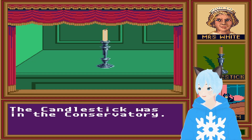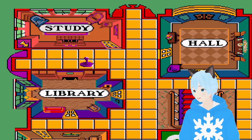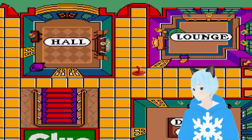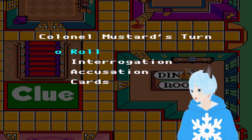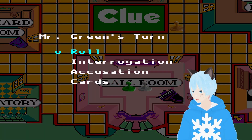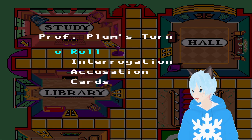Yes, it was in the conservatory. Where's the conservatory on the map? Conservatory's on the way left, which you can teleport from. I guess you can't teleport from the lounge. And I'm like the furthest away. Let's make it way down to the conservatory, because now we got some connection.